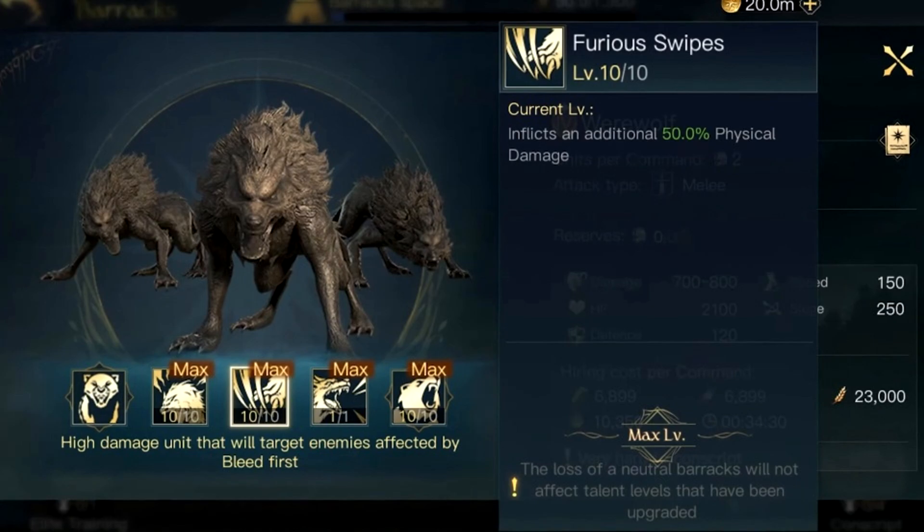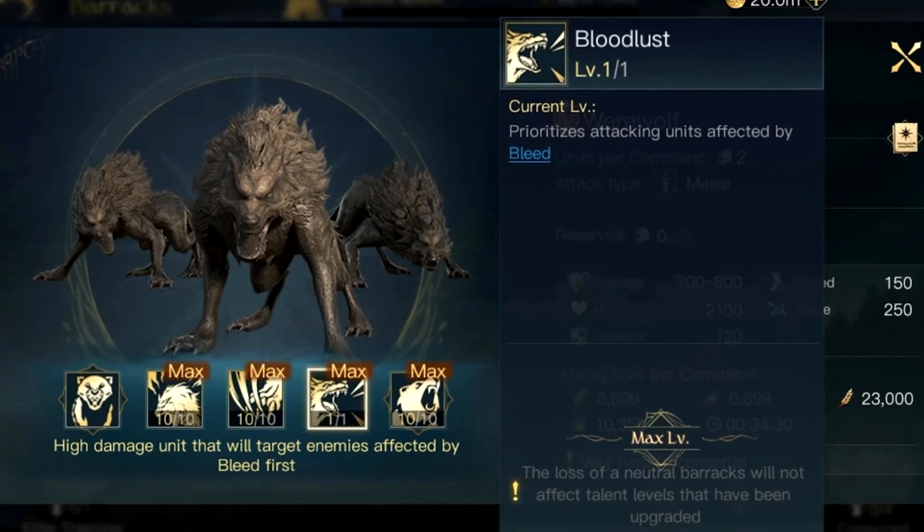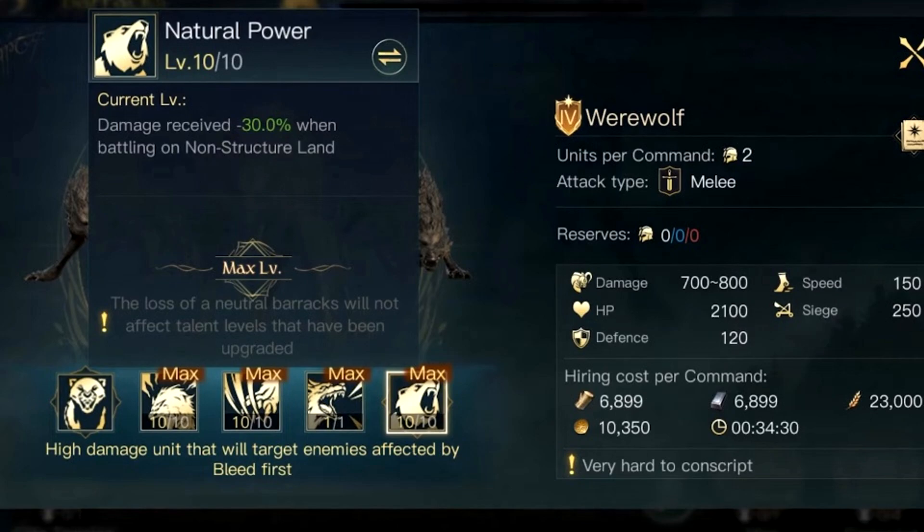The next skill is Furious Swipes, which inflicts an additional 50% physical damage — some extra physical damage there. Next we have Bloodlust, which prioritizes attacking units affected by bleed — quite interesting. Then the last one is Natural Power, which gives damage received minus 30% when battling on non-structured land. I think this fourth skill is tied to the elite unit system — possibly the tier 3 version of elite training. Just keep in mind it could be 3 skills, with the 4th relating to the elite unit.